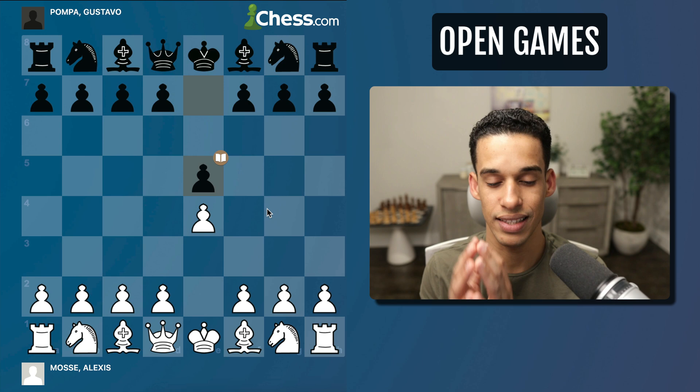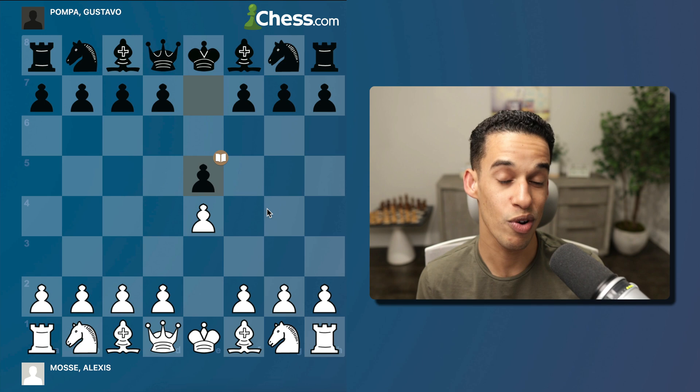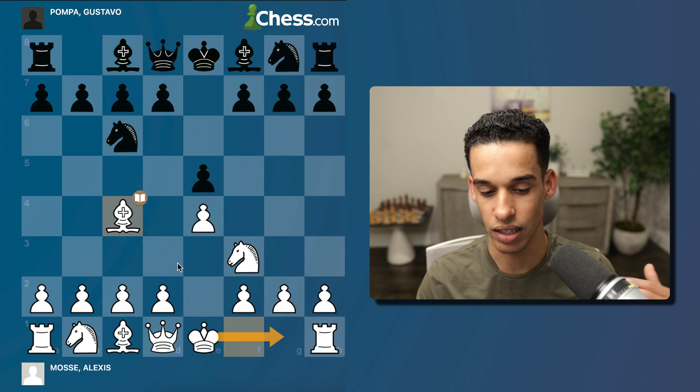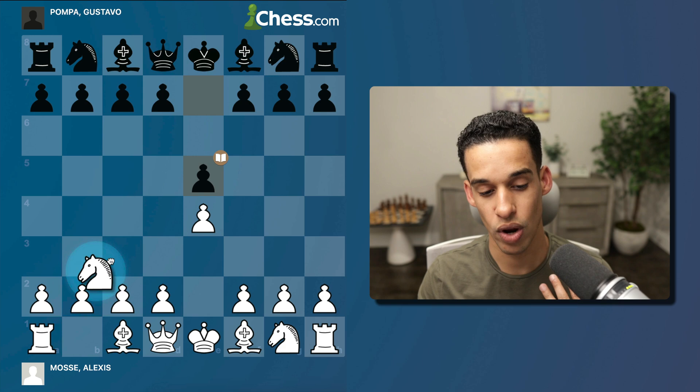The third element we want in the best opening for beginners is that it follows the three principles of the opening: control the center, develop your minor pieces, and castle. That's why many beginners first learn the Italian Game — in three moves you're controlling the center, developing, and ready to castle. That's another good opening as well.